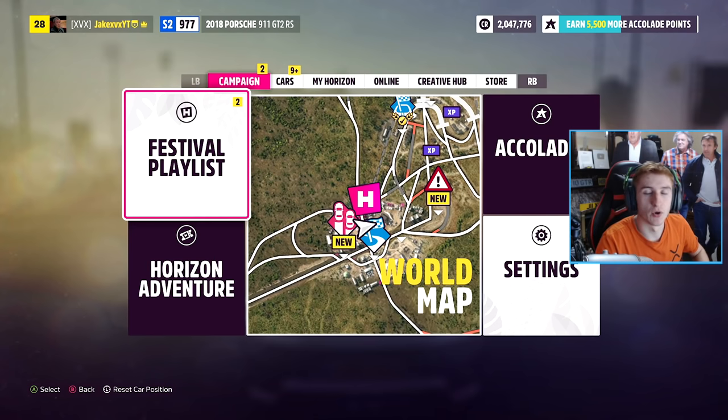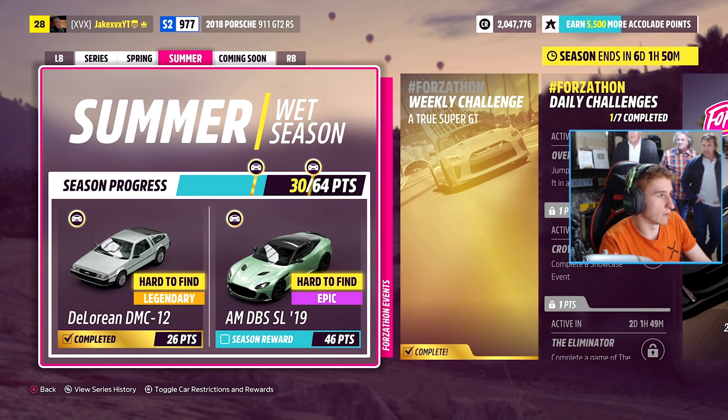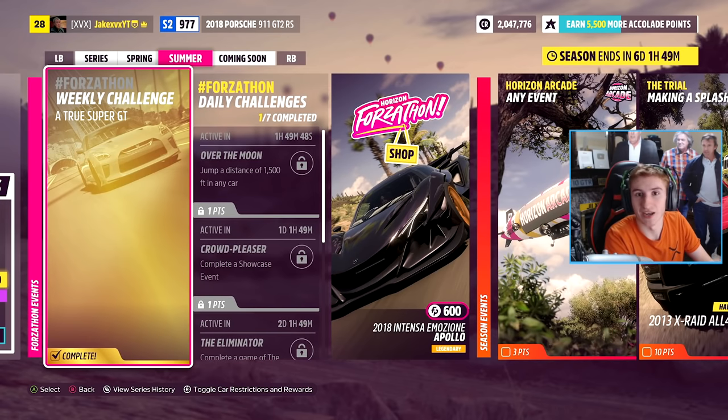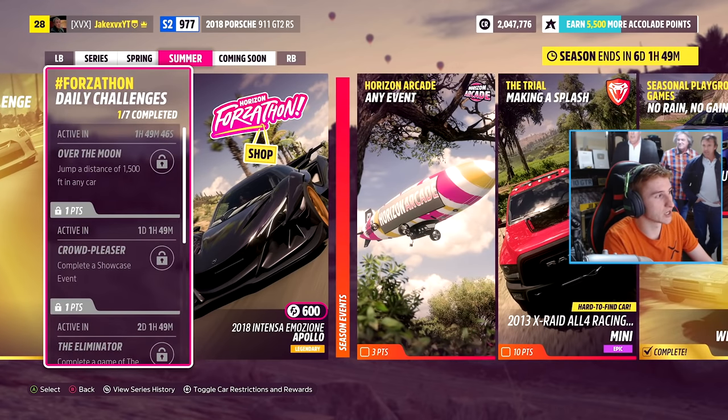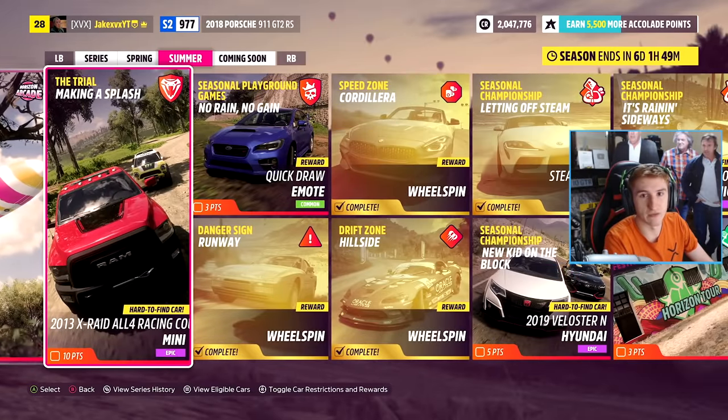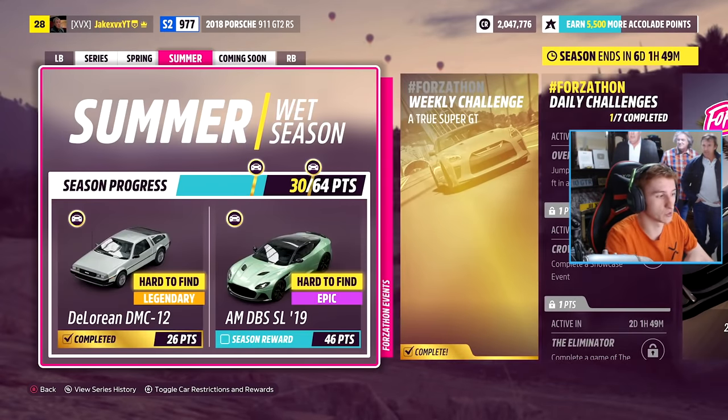This is also the point you'll unlock the Festival Playlist. We're in summer at the moment and I have 30 out of 64 points. Instead of working in percentages, it works in points. For my weekly challenge I could get five points, and for daily challenges I can get one point. There are two cars this week: the DeLorean for 26 points and the Aston Martin DBS Superleggera for 46 points.